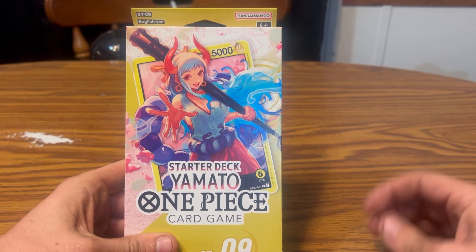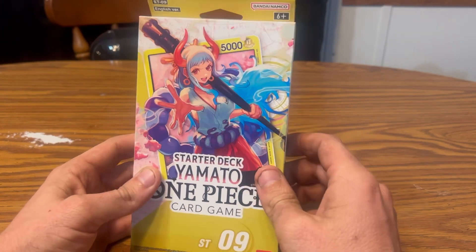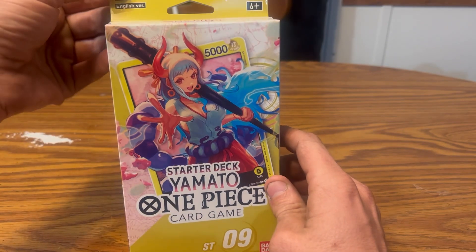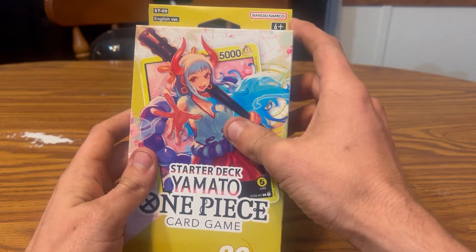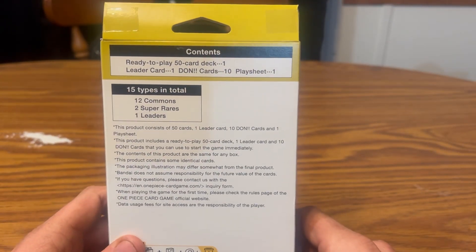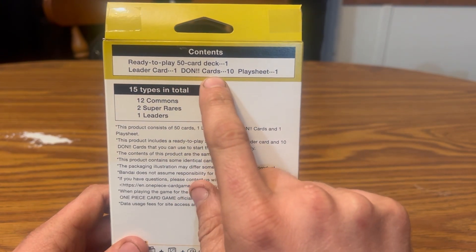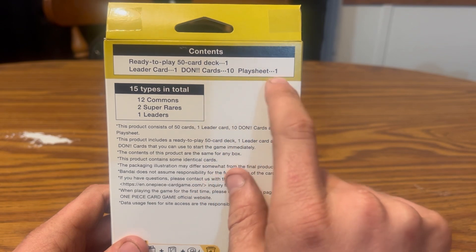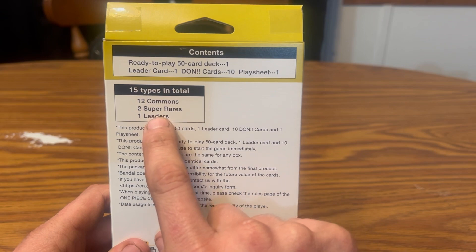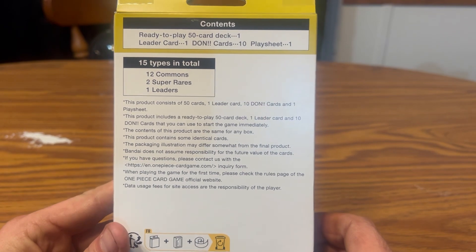Like I said, One Piece — I had no idea they had cards out for it and I am a little bit butthurt, not gonna lie. This is the English version, and it's by Namco. This is a ready-to-play 50-card deck. You get a leader, one DON card — whatever that means — 10 cards, a play sheet, 15 types in total, 12 commons, two super rares, and a leader card.